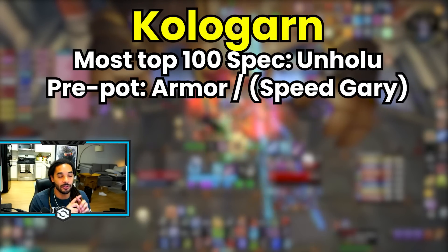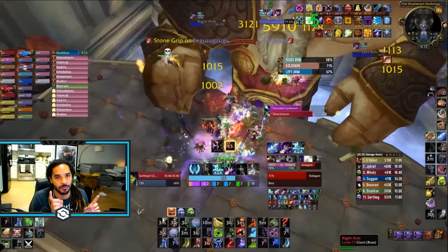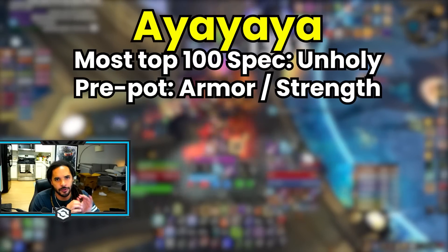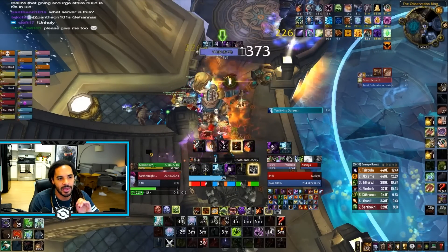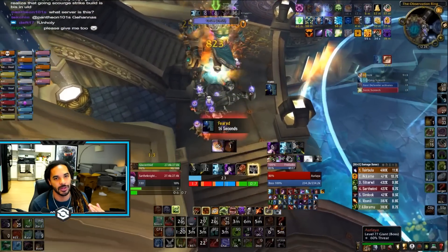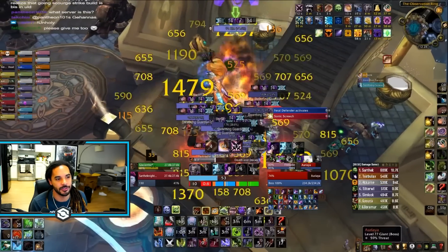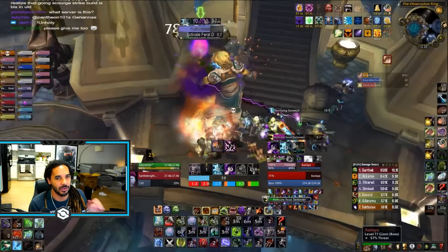For Kologarn, cleaving on the little adds does nothing for your parse, but cleaving on the two arms does count if that arm dies. Most people don't know that his hitbox is in the same place for both arms and his actual body — so just DPS the body and when switching to the left or right arm, just turn slightly and you don't even have to move. For Auriaya, this is one of the first bosses where you might want to change your glyph and sigil. The PvP attack power sigil from phase one is phenomenal for this AOE situation, and Glyph of Icy Touch can also be big if you are Unholy. The cleave fully counts on the first adds, and damage to the Feral Defender also counts. As Unholy, definitely pre-pot Strength here. As Frost, try to get Army of the Dead rolling early with an armor pot so you can use a speed pot early in the fight.